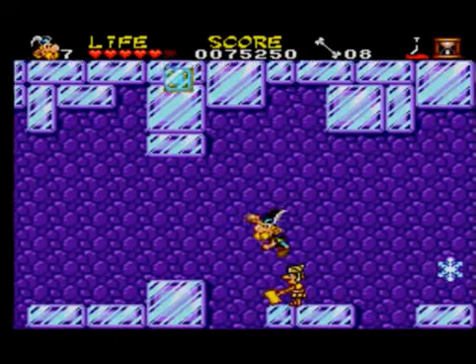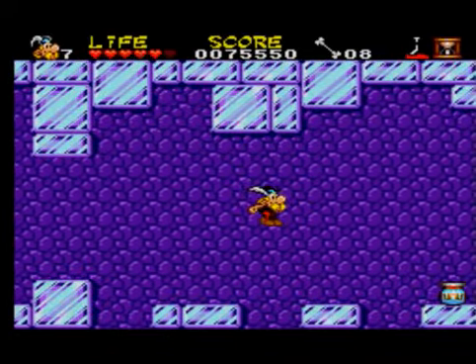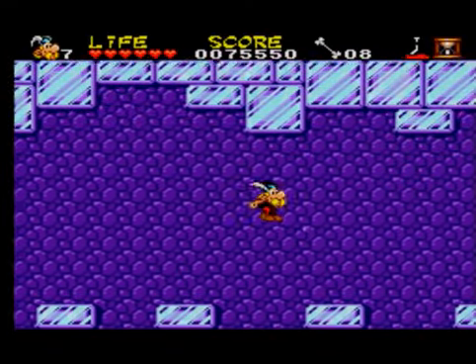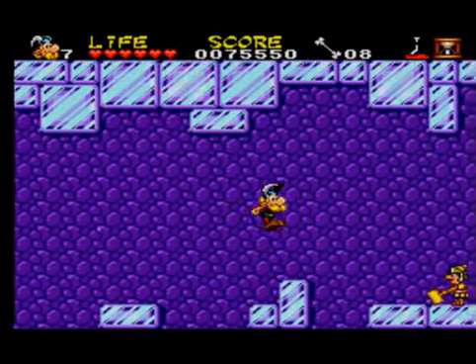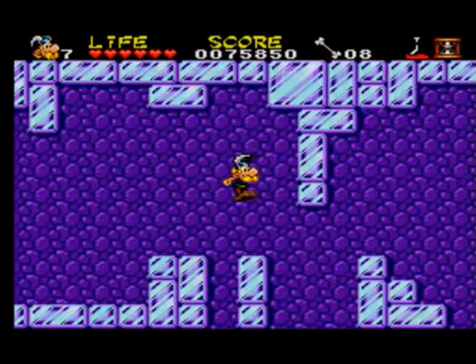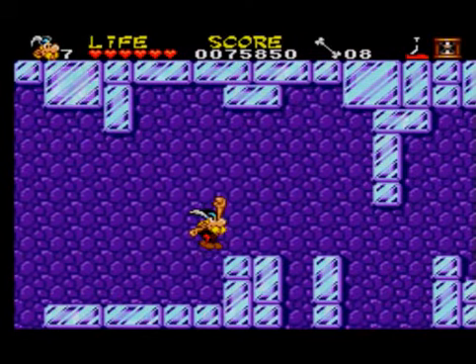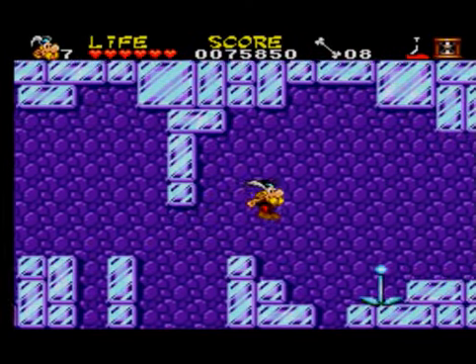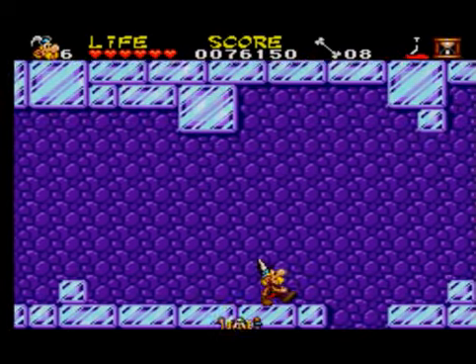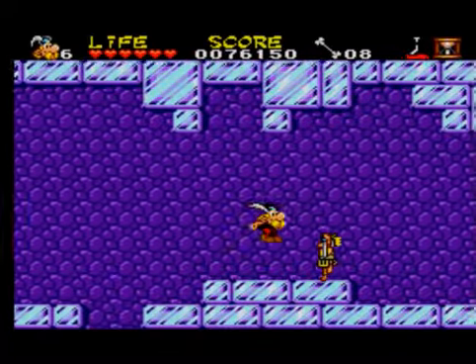That's this annoying hammer enemy here. Another one of these. The best way to do this is: just run across and then do the double jump and fall straight into the pit — wonderful. But obviously not with the falling in the pit part.